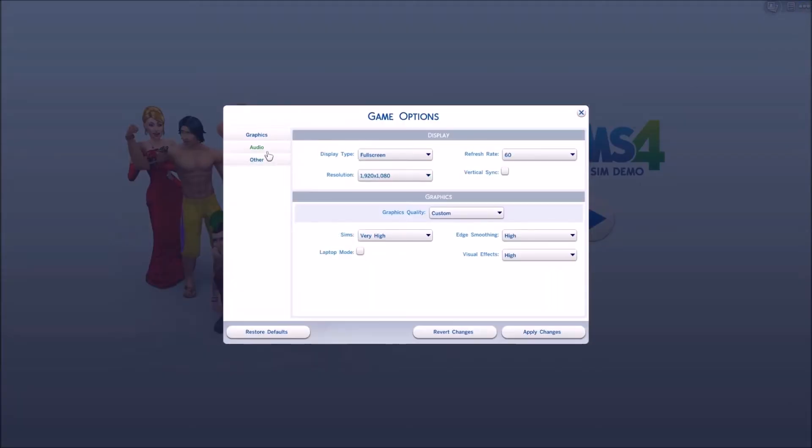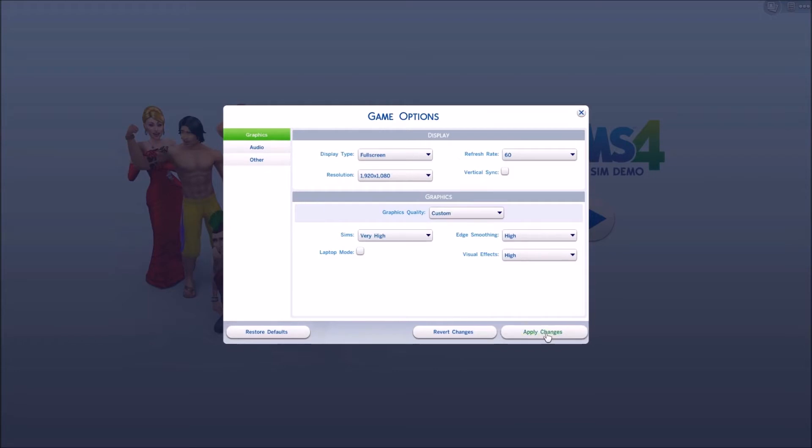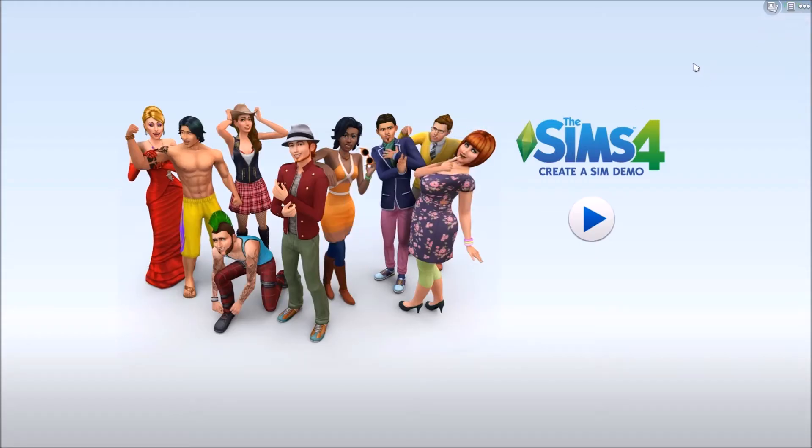So we're going to head over here, and the first thing we're going to do is turn off this hideous, hideous stuff. Okay, everything looks good there. Now, I quickly went onto this and played around a little bit, because I didn't want to go completely in raw — I wanted to make sure I kind of knew what was happening.